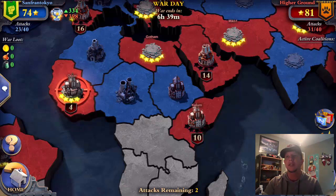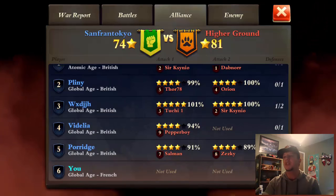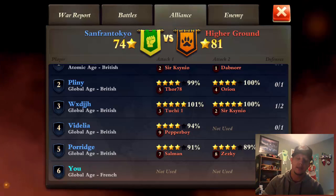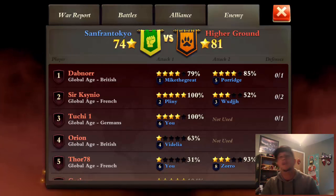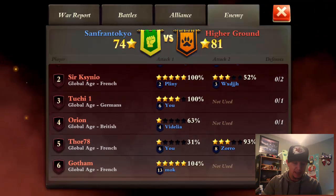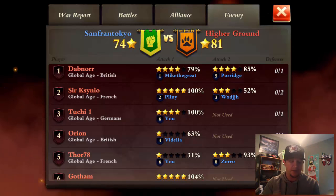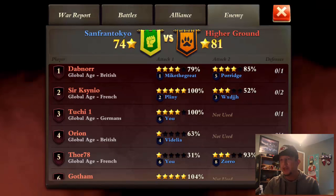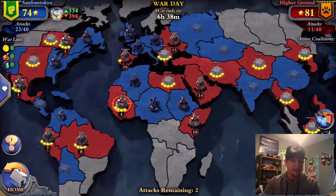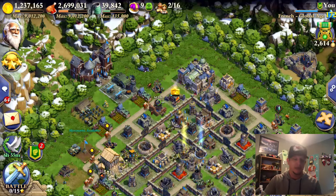Here's a look at the current war — I still have both of my attacks, which I'll probably get 10 stars with. Good participation all around. People who don't attack in wars typically don't get included in the next one and don't last long in our alliance. My base did well: it took their number-three to get 100% on me, and he still couldn't get five stars. Their number-five 31-percented me, and I'm ranked sixth on the team, so my defense is obviously working pretty well. I'm probably going to smack them up a little bit.